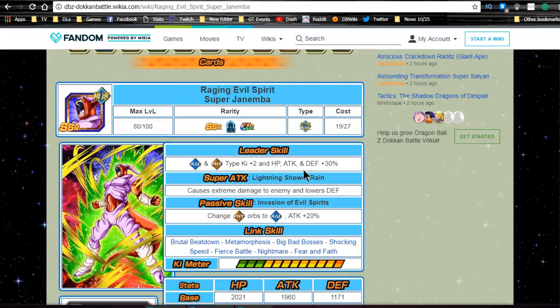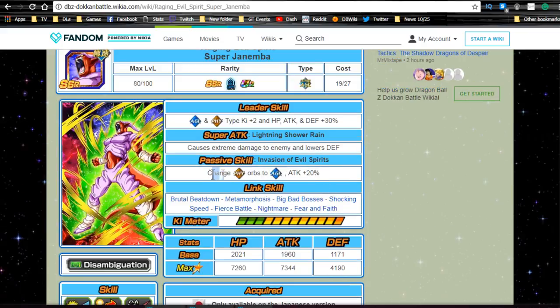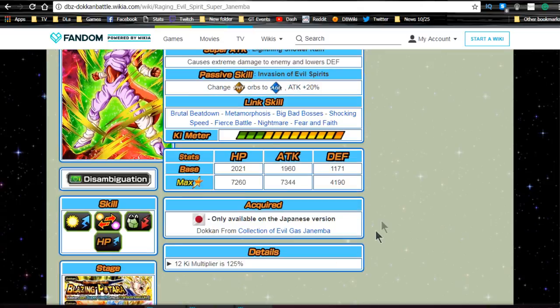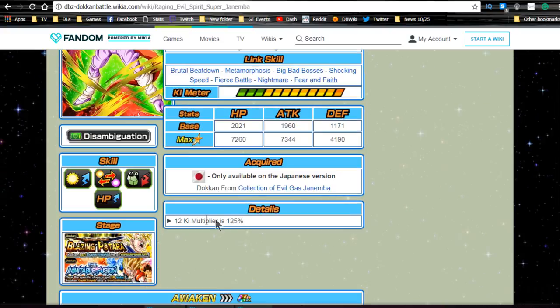His leader ability is Agility and Physical type Ki plus two, HP/ATK/DEF plus 30%. His super attack 'Lightning Shower Rain' causes extreme damage and lowers defense. Passive skill 'Invasion of Evil Spirits' changes Physical orbs to Agility and grants ATK plus 20%. Not a hard-hitting unit, but he does get the upgrade to Extreme. His link skills are really useful: Brutal Beatdown, Metamorphosis, Big Bad Bosses, Shocking Speed, Fierce Battle, Nightmare, and Fear and Fate. In my opinion, he's like a Kaioken for villain teams because of his link skills. Max stats are HP 7260, ATK 7344, DEF 4190, with a 12 Ki multiplier of 125.